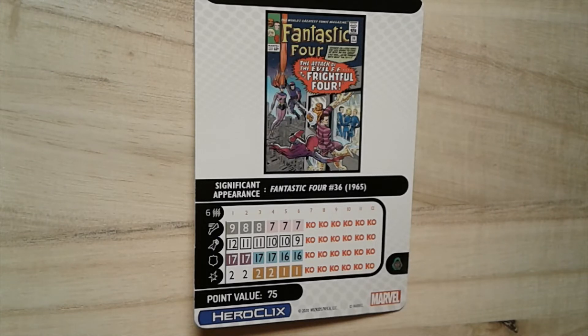You can pretty easily tie up a whole opponent's team — three targets the first turn, then with Willpower attack again the next turn and tie up three more. His attack value drops to 11 on clicks two and three, then a 10, ending with a nine. He has Running Shot for the first three clicks, moving into Sidestep, so he has movement abilities throughout his dial. His Willpower goes away on click three.